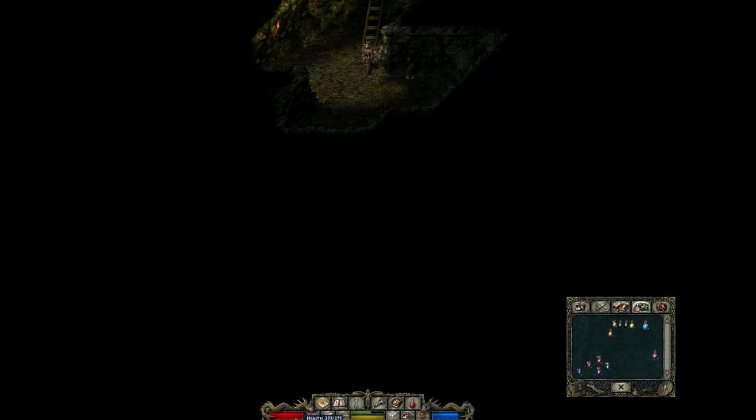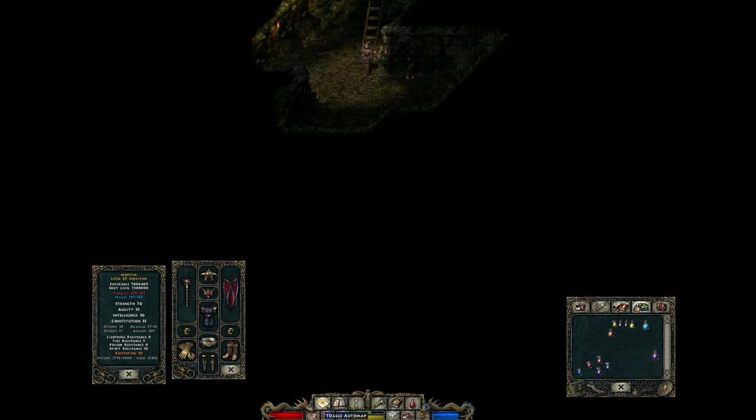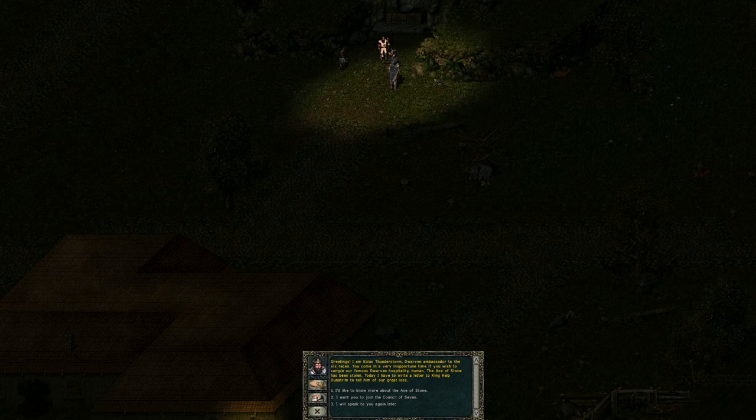Now we have the two more difficult council members: the elfin and the dwarven. The dwarven council member can't really be placed until you enter the dark forest, the second section of the map. Once there, you can scry him — you won't know who he is, but Xandalor will recognize the landmark as the stone monument in Glenboros. Going there and talking to the dwarf in distinctive clothing, we find out his name is Aeolus. He will not join the council until the Axe of Stone is retrieved — a dwarven artifact.